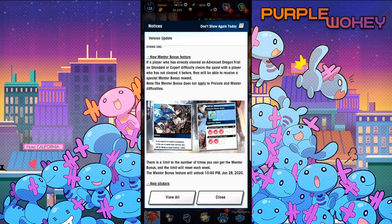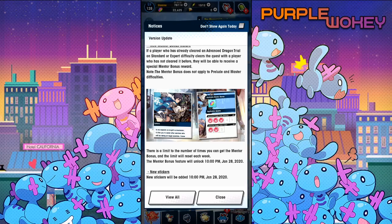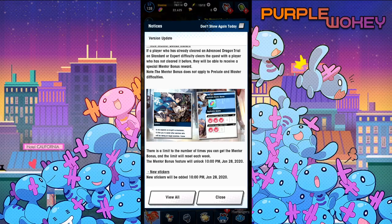There's a new mentor bonus feature. If a player has already cleared an advanced dragon trial on standard or expert difficulty and clears the quest with a player who has not cleared it before, they will be able to receive a special mentor bonus reward. Note: the mentor bonus reward does not apply to prelude and master difficulties. There is a limit to the number of times you can get a mentor bonus, and the limit will reset each week. The mentor bonus will unlock on the 28th. This basically gives you some rewards — Skittles as one of the leaders in Trash Alliance calls them — which gives people who have already cleared content a reason to help people who are new, or if you're going with a friend who needs help, you can get rewarded for that. I think it's cool.